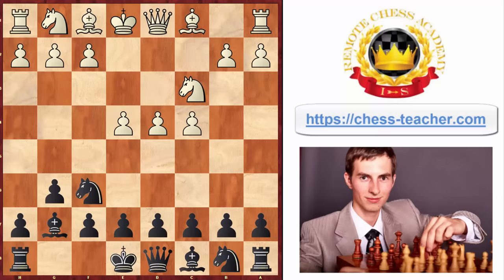After white plays pawn to e4 to get this beautiful pawn center, first you need to play the move pawn to d6, because after white advanced their pawn to e4 they're ready to possibly push it forward to e5 and disturb your knight. So that you don't have to worry about that or calculate those lines, you can take a simple approach and just stop it from happening.